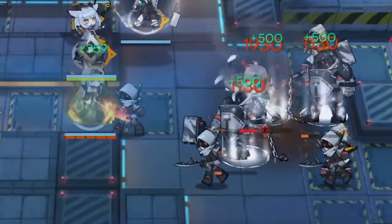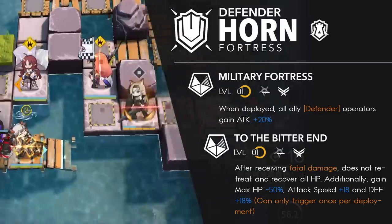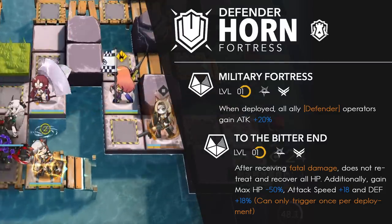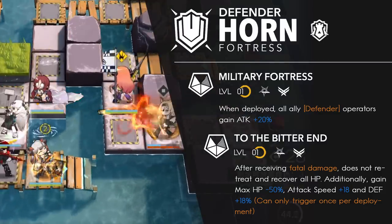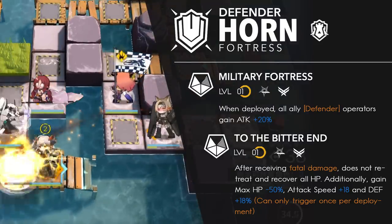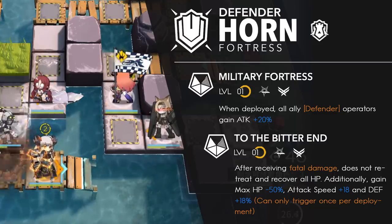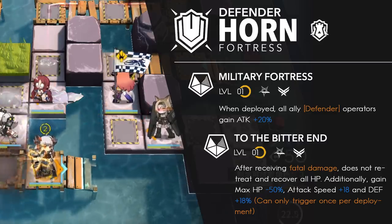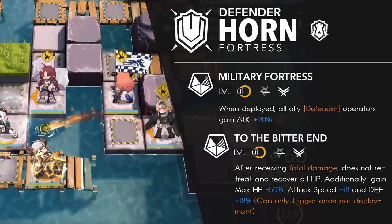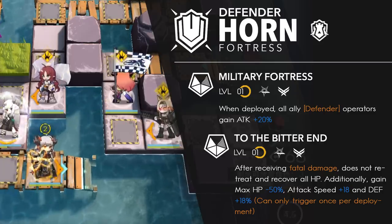Since she has a long attack interval, you'll be missing out on a lot of damage just from her blocking one or two enemies. Horn's first talent, Military Fortress, gives all defenders — including herself — 20% more base attack when she is deployed. This is already pretty crazy simply because 20% is a big additive for a talent. Horn already has extremely high attack, so the talent gives her even bigger damage. Operators like Blummeshine, Mudrock, and Eunectis can all benefit from this 20% attack buff, especially since they're damage-oriented defenders.